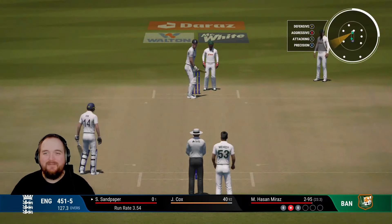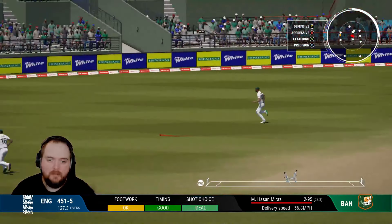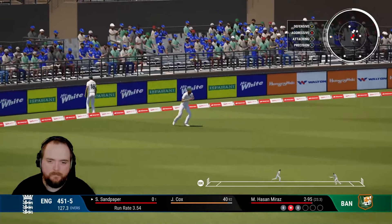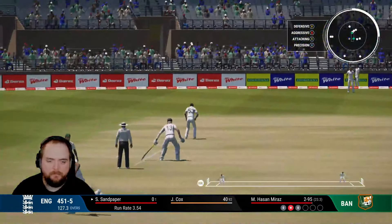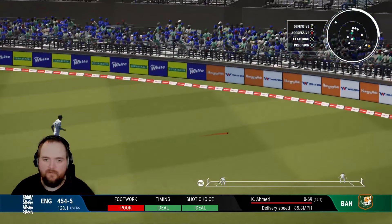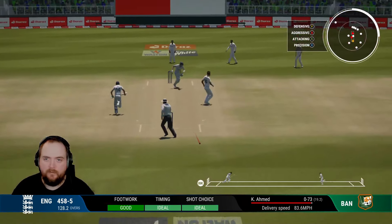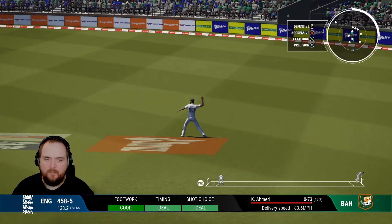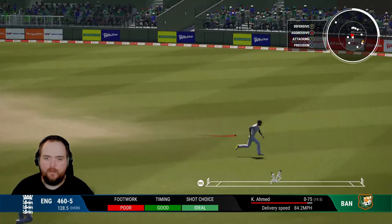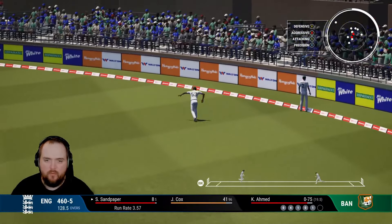We're kind of dominating them slightly. Picked off the legs and he's going to look for two - it might even run away for four, we've got three. Good running. He drives through the covers, times it well, that should be four. Down the ground this time, he gets cut off by mid off, we'll get one. Driven through the covers again, not timed as well this time, we'll get three.